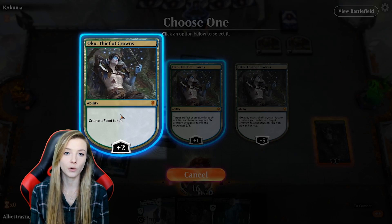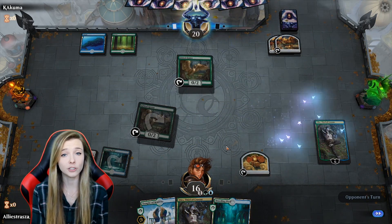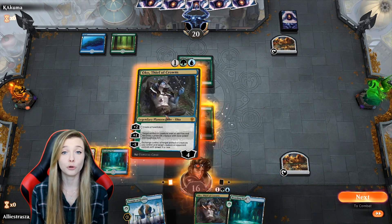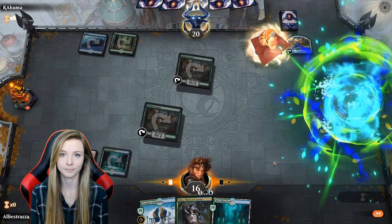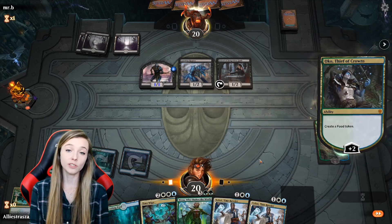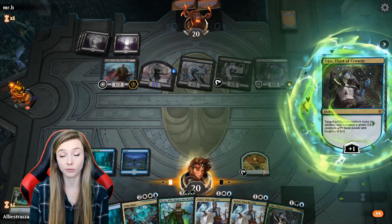So I thought I would make a video explaining some of the interactions with him and a lot of different ways that you can use him, because he's definitely very important to learn how to play with. Let's start with the basics. When you first play Oko in the early game, you'll most likely be using his plus two ability to create a food token. This is especially powerful if you can develop Oko on turn two because you played a Gilded Goose on turn one.